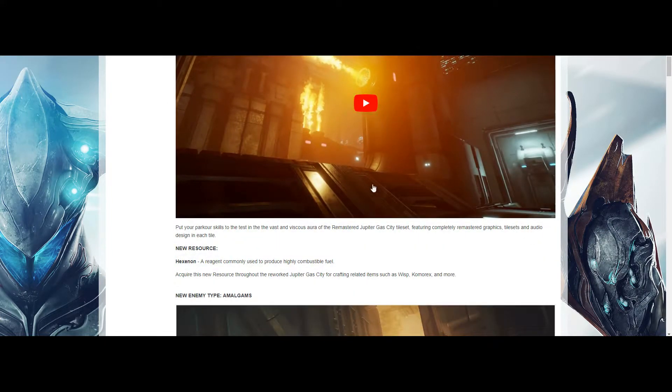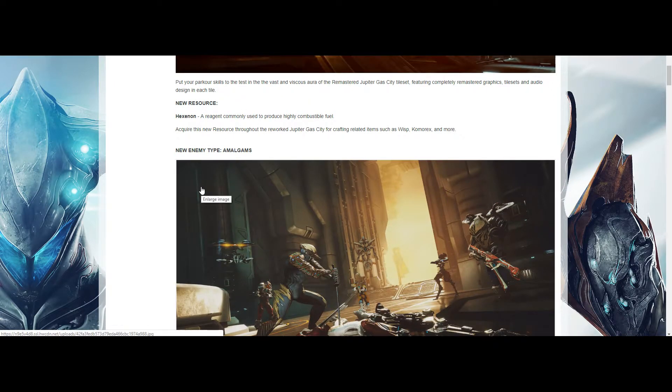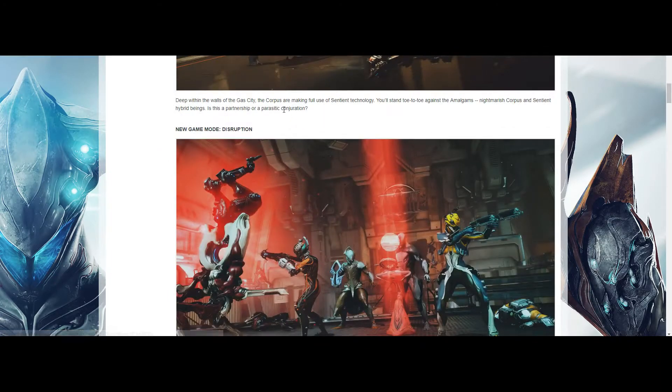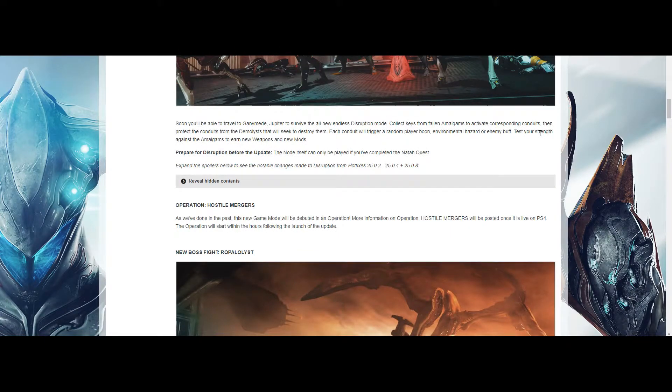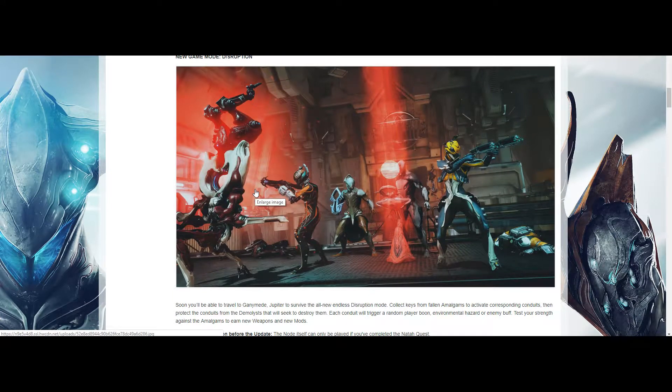With this update, we're getting a Degrast City remastered. We are also getting Hexanon — I'm not really entirely sure what all of this is used for; it might just be used for Wisp and the new weapon. The amalgams will drop the new amalgam mods. The new game mode is Disruption. I actually can't wait to try to play it on my PS4 account.